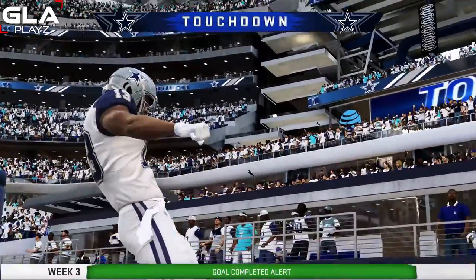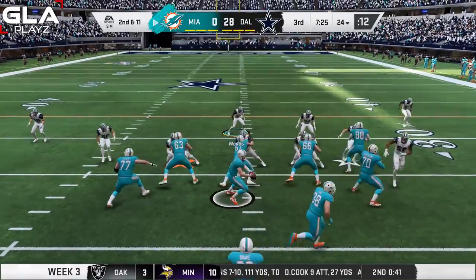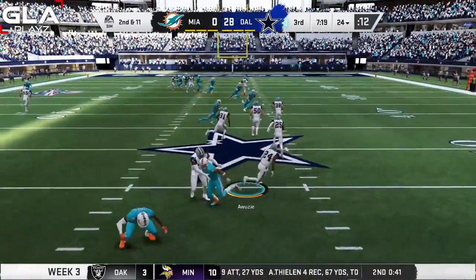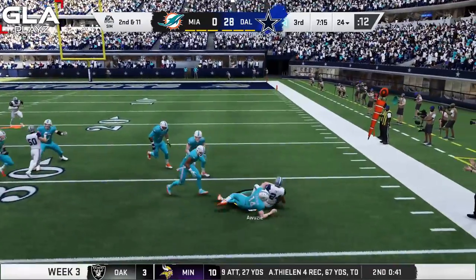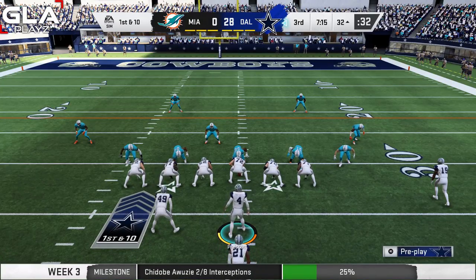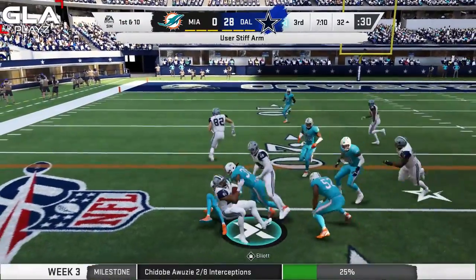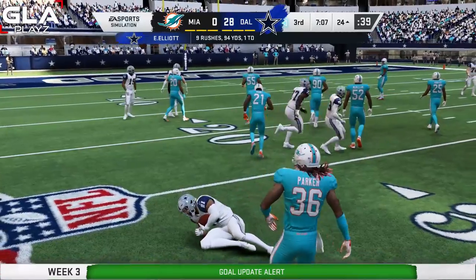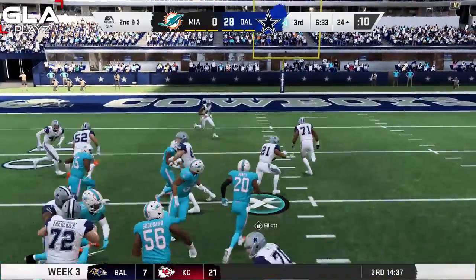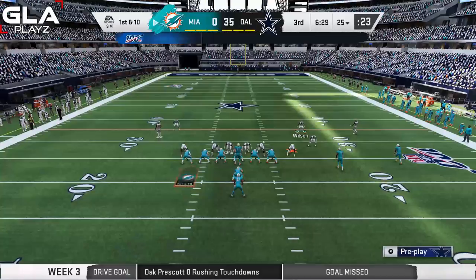Second and 11 for Miami at the 24 — I-formation, play action pass over the middle gets intercepted by Chidobe Awuzie. I try to take it to the house with blockers out front but get tackled by Ryan Fitzpatrick at the 32 yard line. Dallas takes over. Ezekiel Elliott runs with a stiff arm, still going strong to the 24 yard line. A zone run gets a first down and Zeke keeps going — breaks out of it for a touchdown! Ezekiel Elliott.